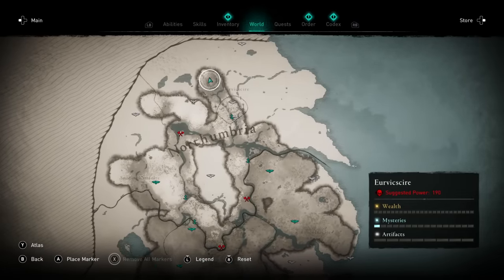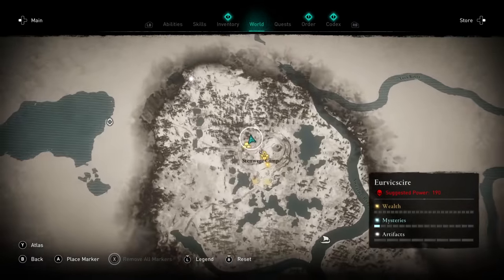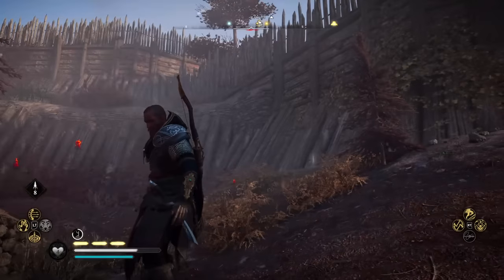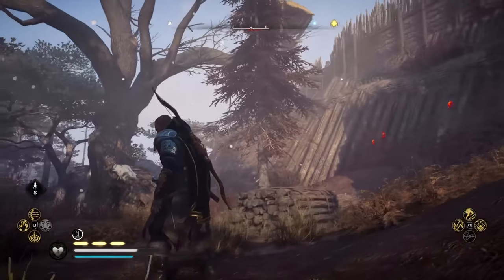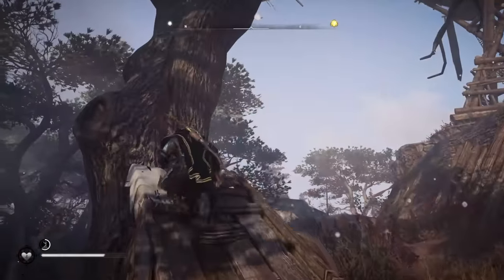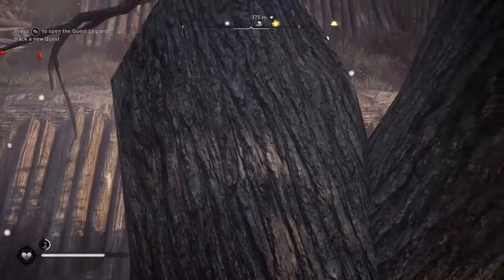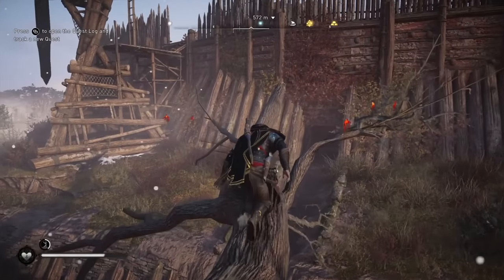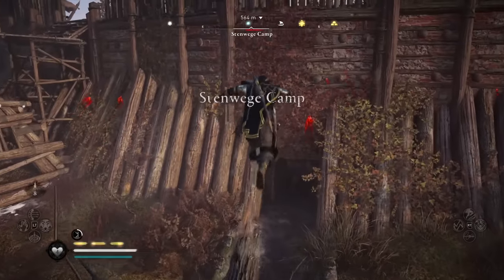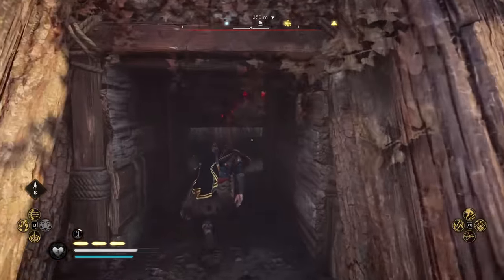For the bracers, we need to go to the northern end of Northumbria. On the north side of the Stenweg camp is going to be our way to get into this campsite. Now you'll notice it's absolutely crazy if you look at this camp for the first time — there's this giant tree on the north side. There's also potentially some bobcats or some kind of lynx in this area; you should be able to one-shot them with an arrow to the face. There are a couple different ways we can get in: we can jump in through here, or we can sneak in through this underspot.